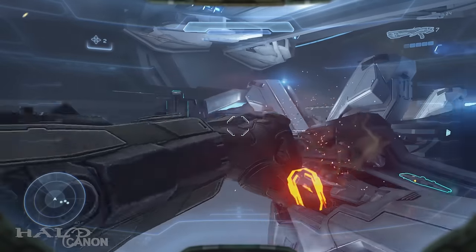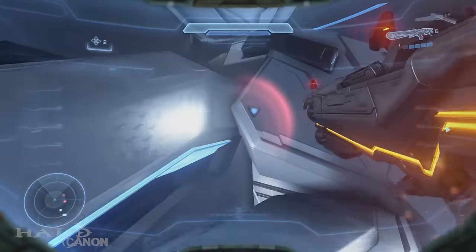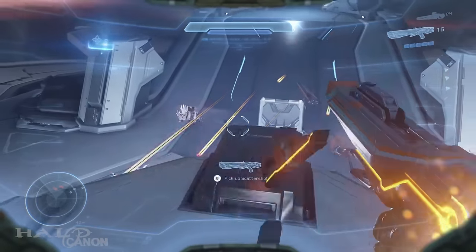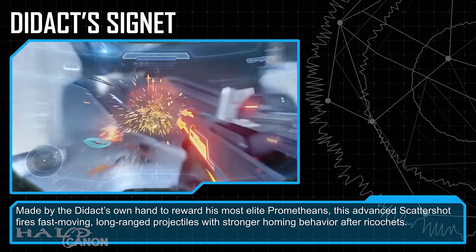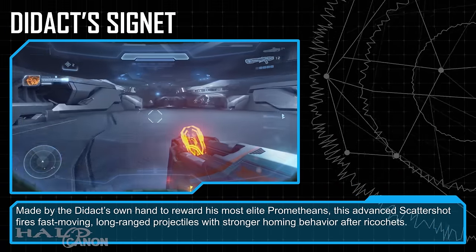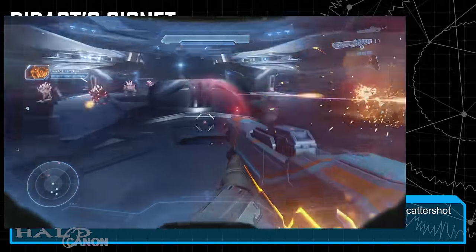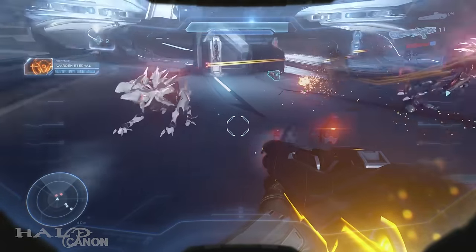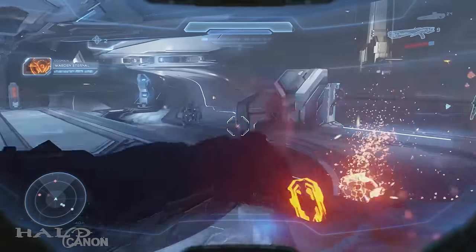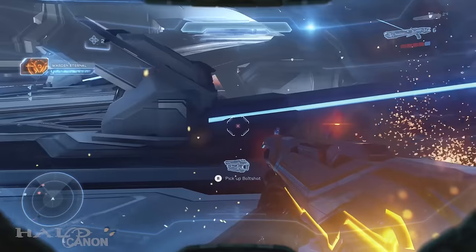Next up is The Breaking, which features the other special Scattershot in Halo 5. It can be found during the section with the winding walkways — just after the first floor, come to the right and on top of the center structure is the Didact Signet. Made by the Didact's own hand to reward his most elite Prometheans, this advanced Scattershot fires fast-moving, long-range projectiles with stronger homing behavior after ricochets. This is a canon curiosity — if Genesis is a builder world, why is a Promethean weapon present? Given the Warden's apparent connection with the Prometheans, it's possible that one of these signets just found its way here.